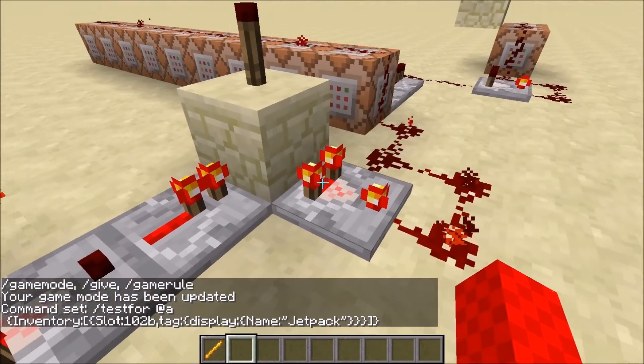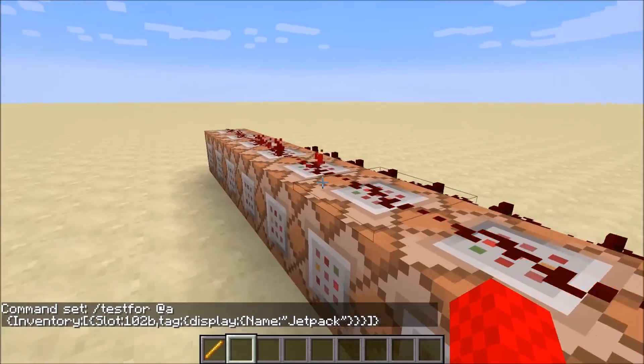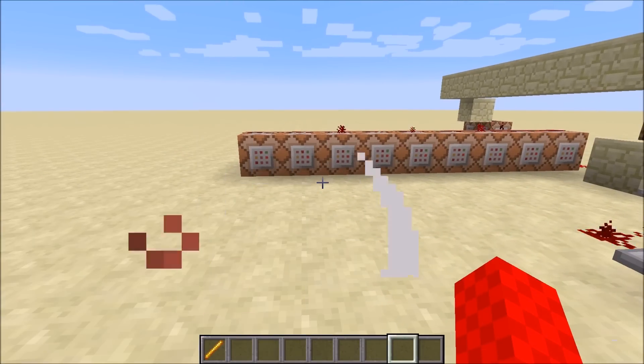When that condition is met, this constantly triggers and goes through all of these command blocks — all nine of them, one for each of the slots in your inventory.